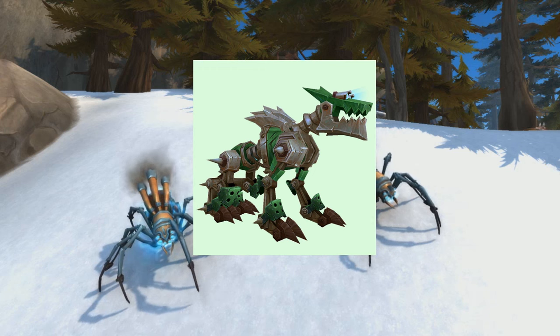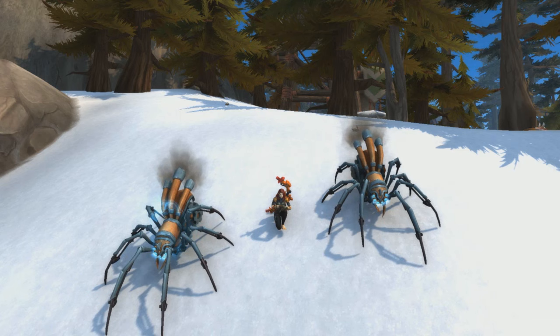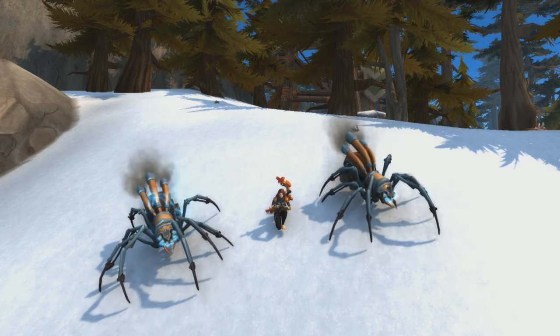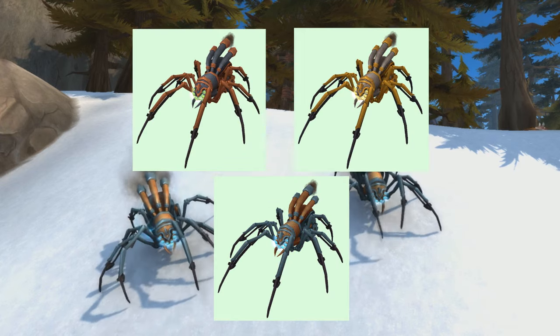The first pet is a green variation of the Meccanowulf pet, similar to Friender, Treble and Rush. The second pets are three new types of mechanical pet, the Arachnodrone. They come in three colours: Copper, Golden and Silver.